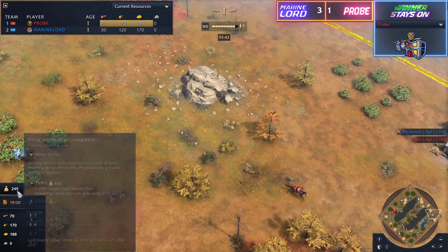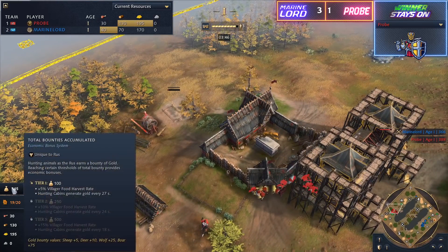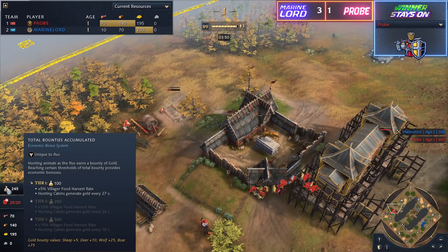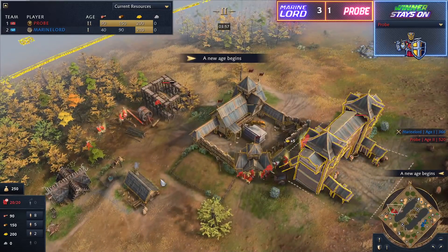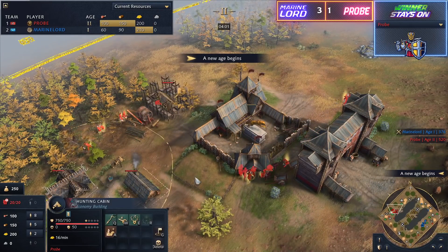It looks like he actually snags the 25 gold from that wolf. Extremely important because without that he would have been at 220. Even with the sheep he might have not reached the level 2 bounty, which is a must-have. That extra 5% gather rate boost is pretty massive. He's actually got one sheep under his town center — if he kills that, he gets that extra 5 and goes up to the second tier. Very nice for him.